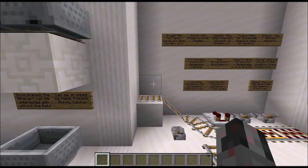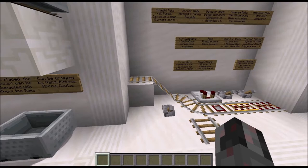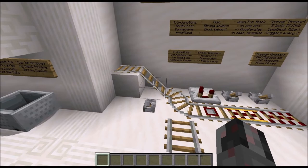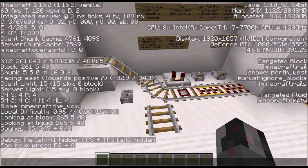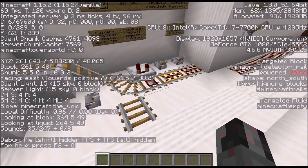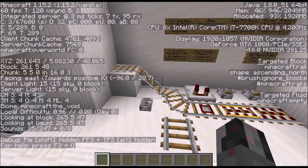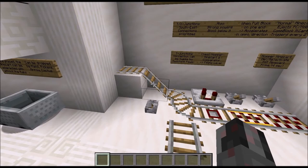Let's talk about minecart rail shapes in more detail. You can have a straight flat shape with two orientations, a straight ascending shape in four different orientations, and corners in four different orientations. The shapes are actual block data — for example a northwest corner, a north-south straight, or an ascending north shape. So if a minecart rail changes shape, it can actually trigger an observer — just a little side note there.